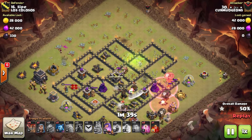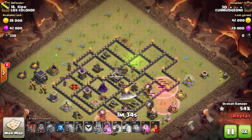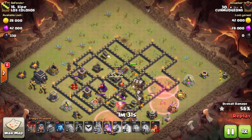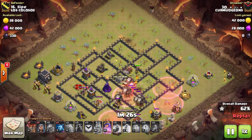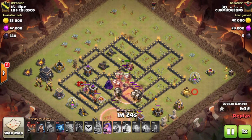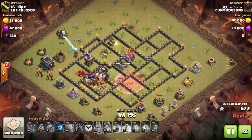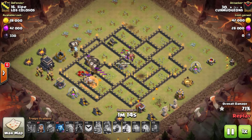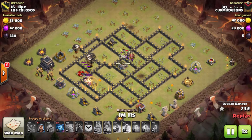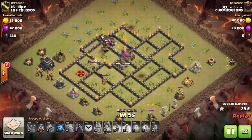The king goes down, and the queen helps take out a couple of wizard towers and potentially the X-bow as well. The X-bow is locked onto the golem causing damage. He sends his La Loon from 3 o'clock all the way down to 6, drops a skeleton spell on the enemy queen just to distract her while his loons are finishing up the job.